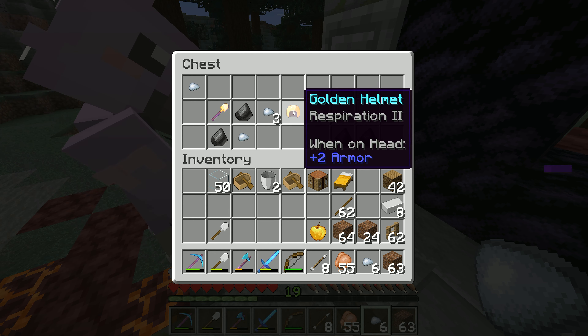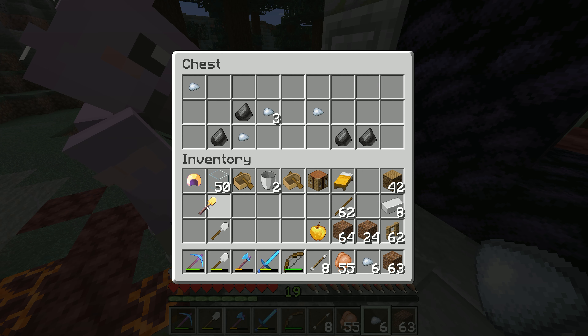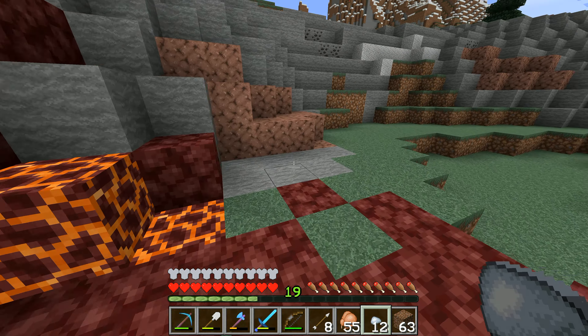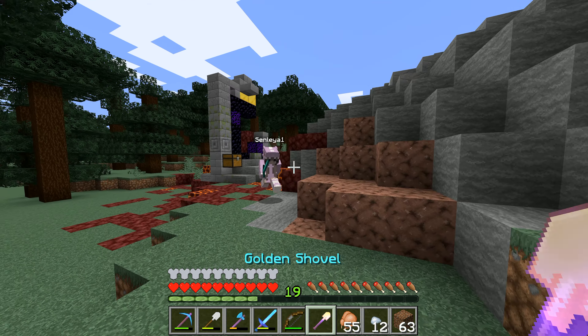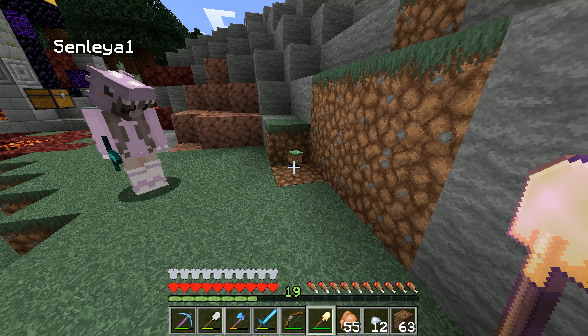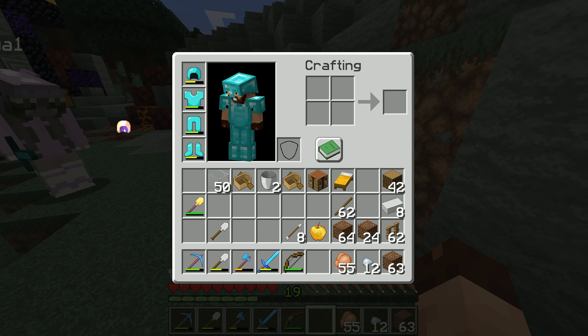There's a golden apple — ideal! And a respiration golden helmet. Respiration means you can breathe underwater better. The golden shovel has silk touch on it — silk touch means you can mine a block of grass and it drops as a grass block rather than dirt. Gold mines really fast but it's extremely delicate. See — normally mining grass drops dirt, but with silk touch you get the grass block itself.